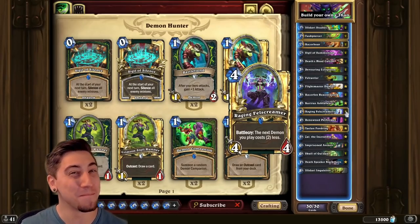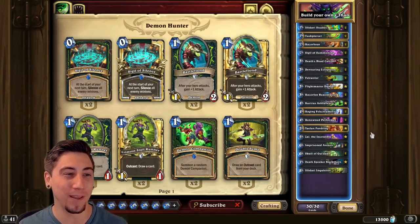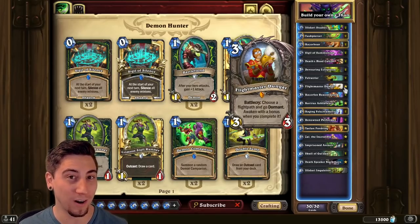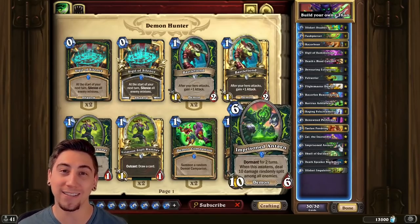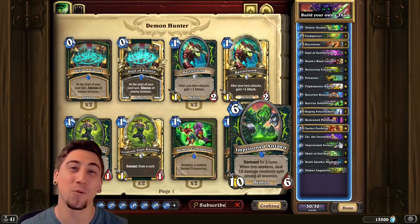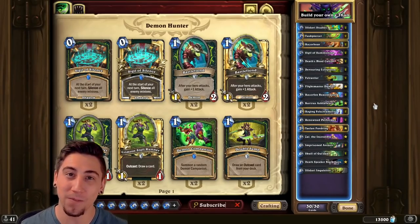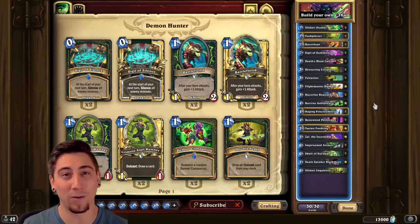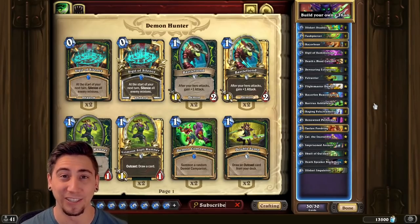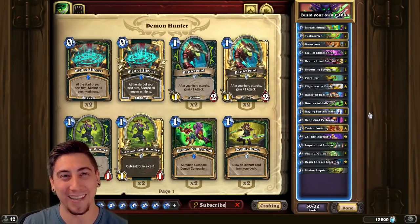We can get even more damage if we're getting super greedy by playing the Xythe Incredible to copy two Dungars. Play two Dungars on turn seven, two Antions on turn 10, so on turn 12 when they all wake up, that's a total of 44 damage — even better than C'Thun. We're using the Deathrattle package around this, just because it's so powerful we pretty much have to use it in every Demon Hunter deck. This Wombo combo is pretty hard to pull off, but oh man, was it satisfying when it worked.